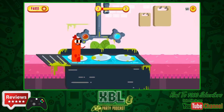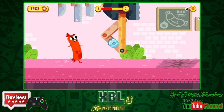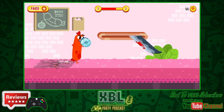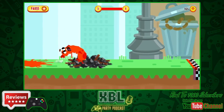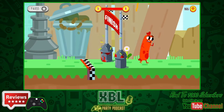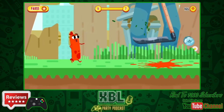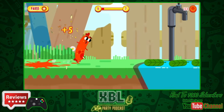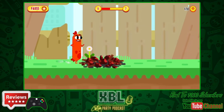The game also features a survival mode where you survive as long as possible without dying. As you progress through the levels and survival mode, you collect coins, and these coins can be spent to purchase a variety of costumes and upgrades for your sausage.